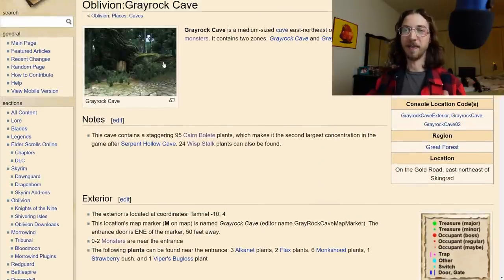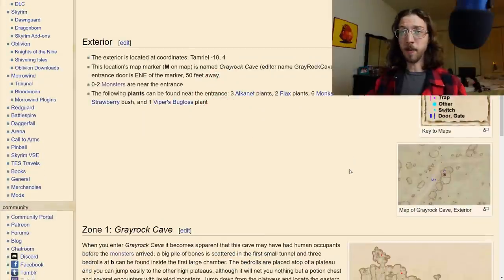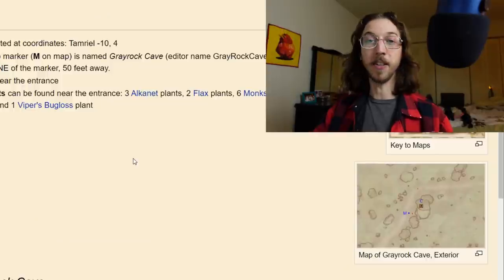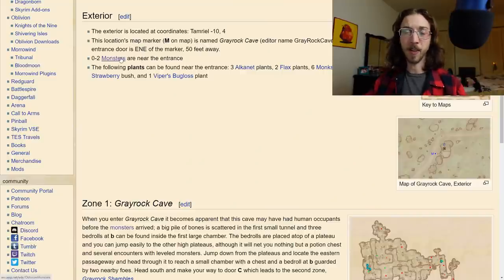We get a cool exterior screenshot from the game you could show your players. One thing about all the caves in Oblivion is that they do have doors. The simple notes for each area of this location do a lot of planning work for us — it tells us there are zero to two monsters near the entrance, leaning into that random nature of the game. So I would roll a d6: one or two means zero monsters, three or four means one monster, five or six means two monsters, then choose from the list what kind of monsters you'd want.